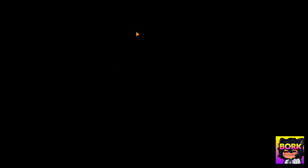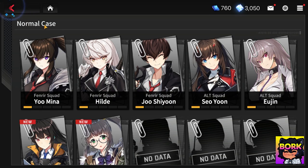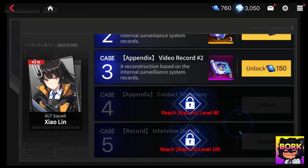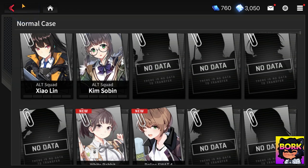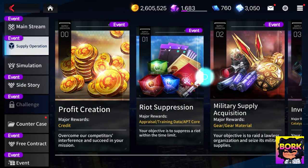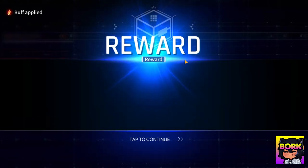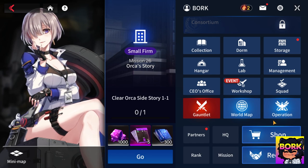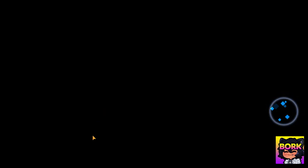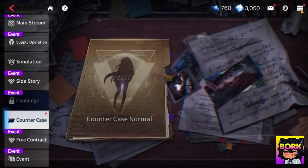Going into operations, you can do the counter case. Early on you can unlock special appraisals for more unit EXP, which is okay. But eventually you get gear — I wouldn't say it's worth it for most units, Xiaolin being one exception if you need the gear. Your gear grind should mostly happen in supply operations or by crafting gear in the workshop. Don't get too fixated on unlocking all the counter case content — it's more for lore and your info is better spent on towers.